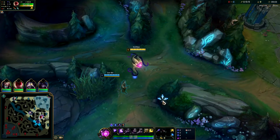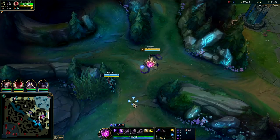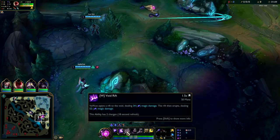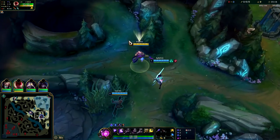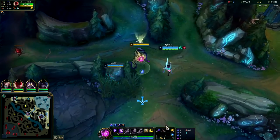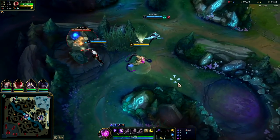Going to be showing you how to carry on Vel'Koz support here in Season 12 League of Legends. Vel'Koz support is easily one of the best carry damage support champions in the game, similar to playing a Brand or Zyra, except you have considerably more range. What's going to win you games on this champion is proper positioning, and the second thing is constant surveillance of the mini-map. Keeping an eye on the mini-map will save you from dying, getting flanked, ganked — because if you just know what's coming, you win by default because of your range advantage.